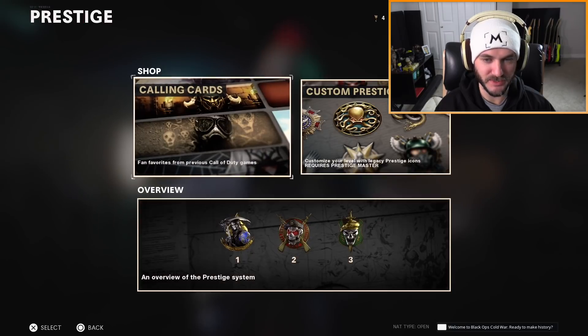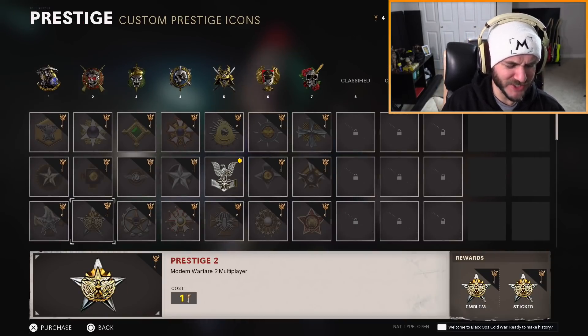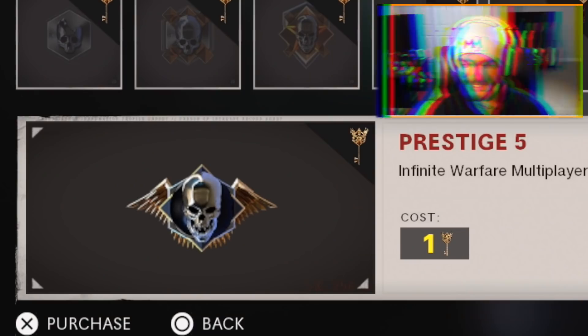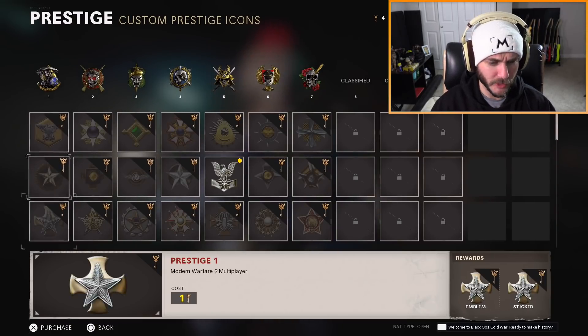Go to the prestige shop, let's see what's going on. They added CoD 4, they have Modern Warfare 2. How did I somehow get the prestige 2 icon from Modern Warfare 2? Don't get me wrong, that's pretty cool, but I definitely did not unlock that. Looks like they just added the icons from every Call of Duty game — even Ghosts.